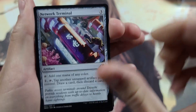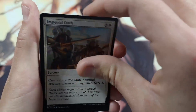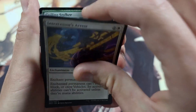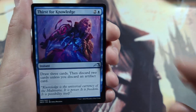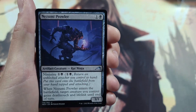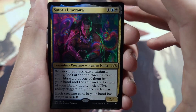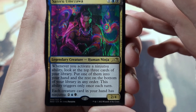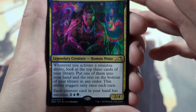Alright, up next we have a Network Terminal. For those that don't know, in the Neon Dynasty lore we originally visited Kamigawa 1,200 years before this set — which was almost 20 years ago in our time — and it was essentially medieval Japan. Now you've got essentially Japan meets cyberpunk. We have Satoru Umezawa, Human Ninja: whenever you activate a ninjutsu ability, look at the top three cards of your library, put one into your hand and the rest on the bottom. This ability triggers only once each turn. Each creature card in your hand has ninjutsu two.